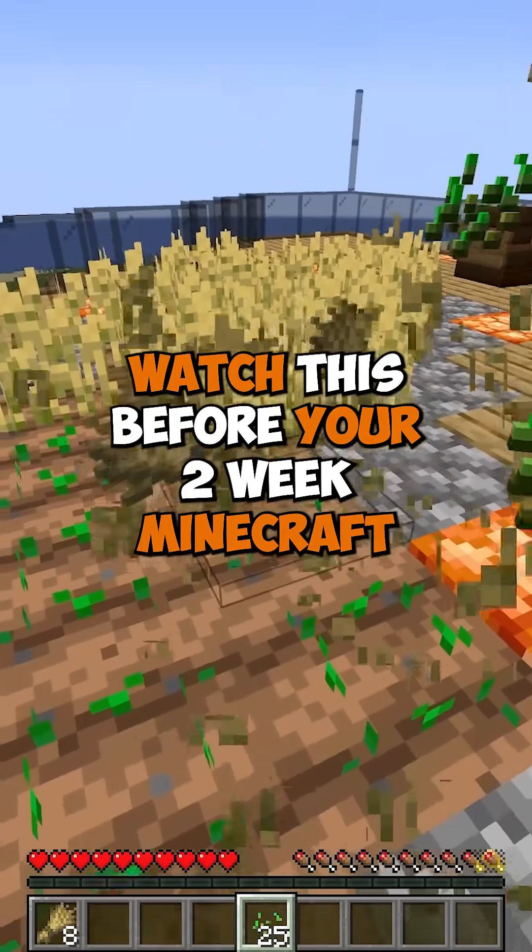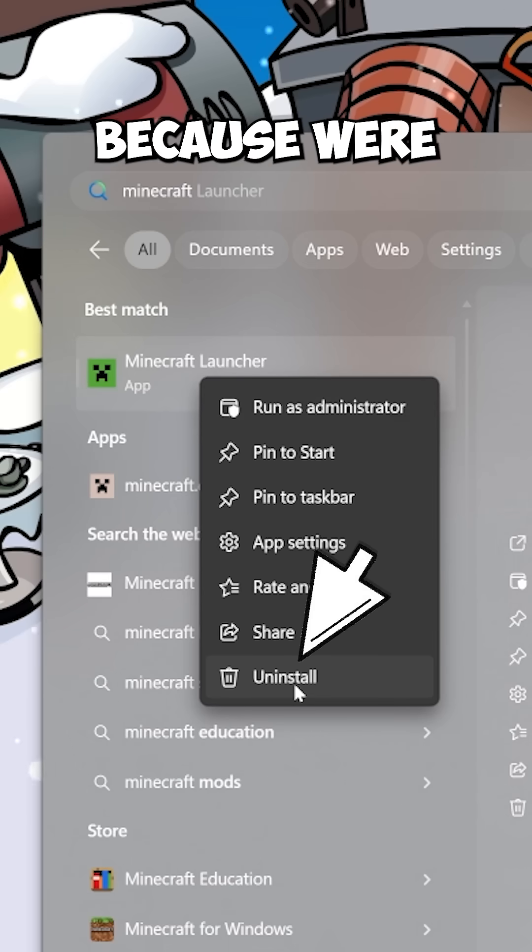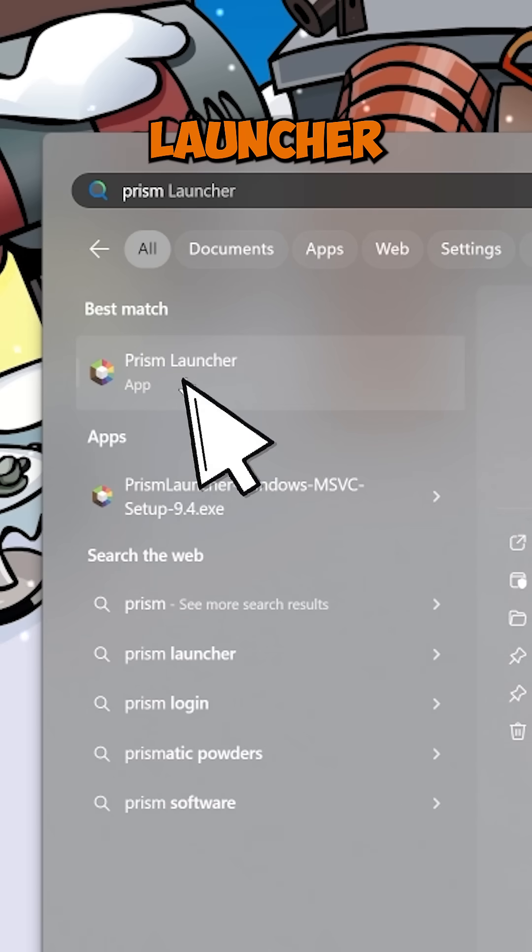You need to watch this before your two-week Minecraft phase. Before you start, uninstall the Minecraft launcher — yes, uninstall it — because we're going to use a launcher named Prism Launcher.